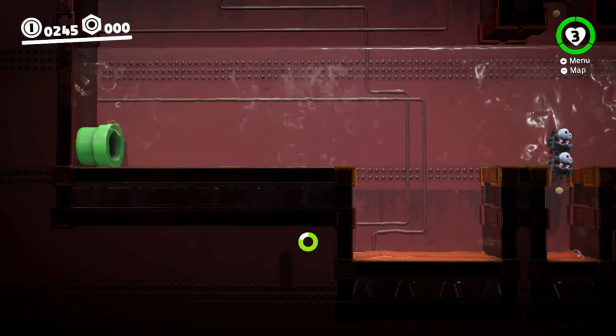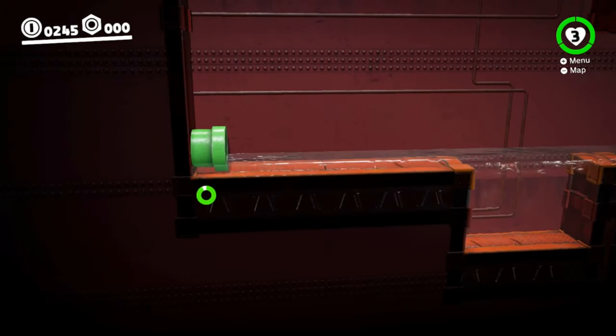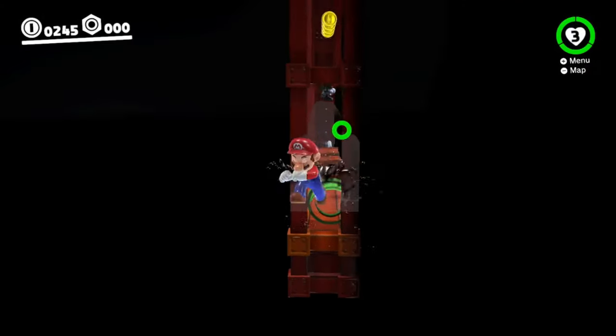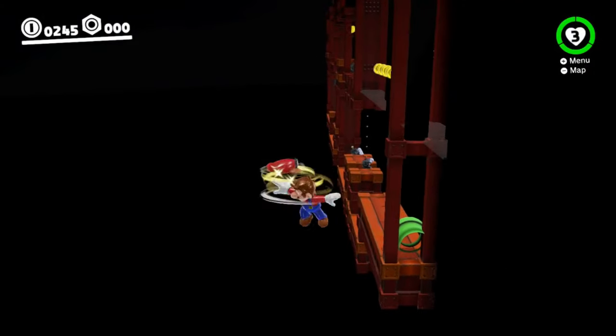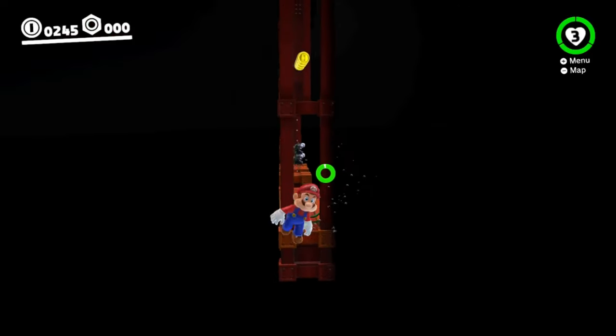Now that we've made it out of bounds, what's out here and how do things work? Well fortunately, because the water extends outwards, we can explore a bit. Moving ourselves away from the main area, we are able to regain full 3D control. We can move in front of or behind the sub area by doing this, though we can't go far.